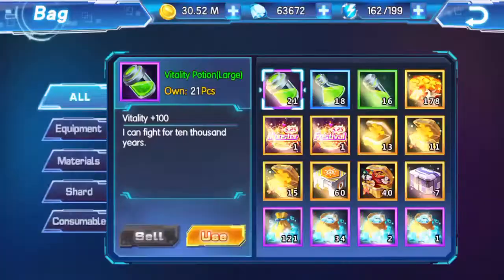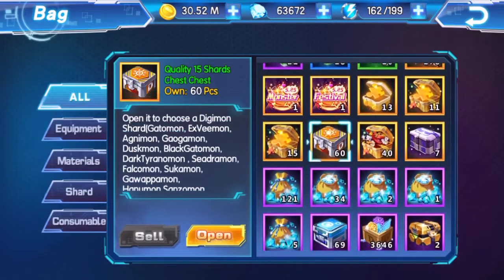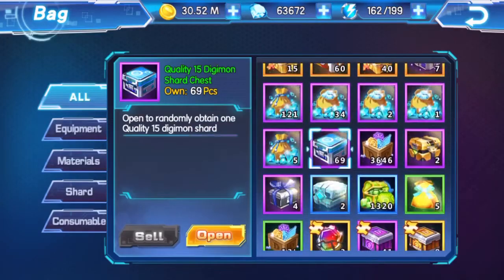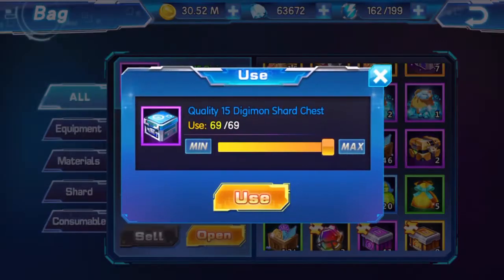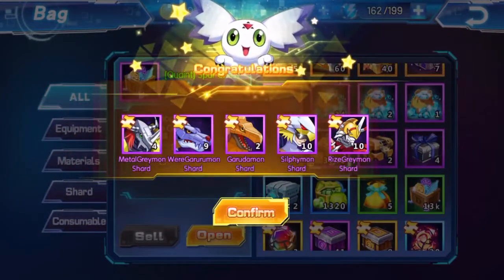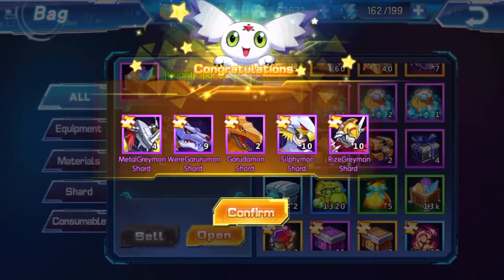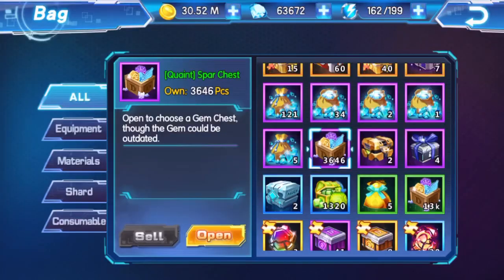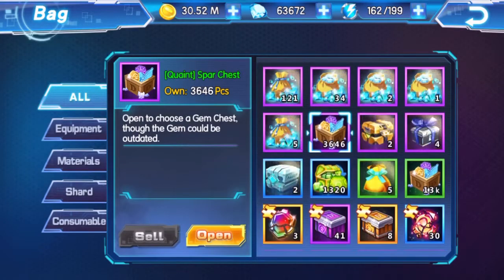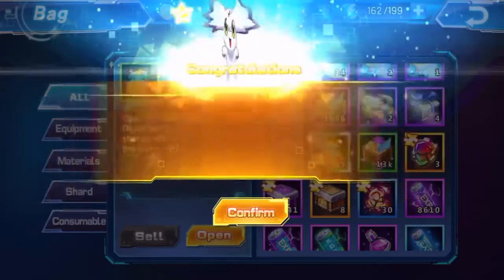That was a lot of nice rewards. Let's look at those shards — 69, what a nice number. We got four Metal Greymon, nine Wargreymon shards, ten Silvamon, nine or ten rare Rize Greymon, and then all of the other ones. And 1,320 guild spar chests — let's open them and see what we get.